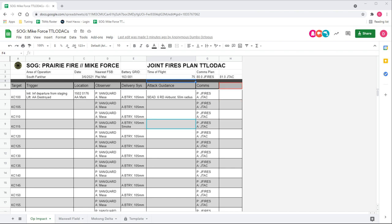Alright, real quick — just the format. There's a data header at the top. Area of operation just helps put it into context, like if you're looking back at prior TT Lodaks. You never know — you might operate in the same area again. If we generated one of these for Lib and then lost the sector but it worked really well, we could go back and use it again. Date is also there, and nearest FSB just puts a place to the grid.